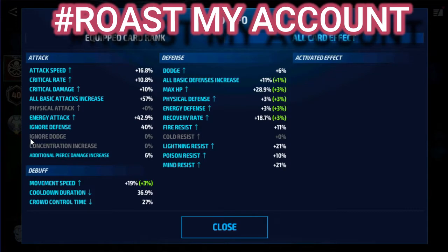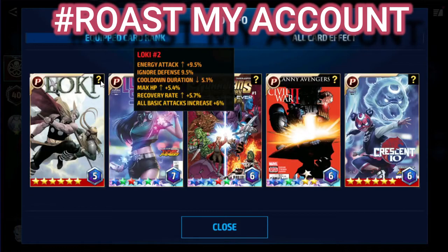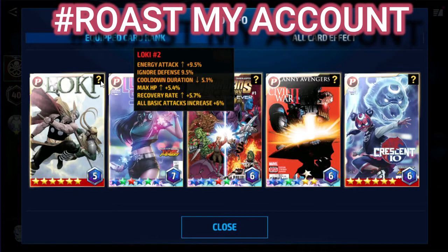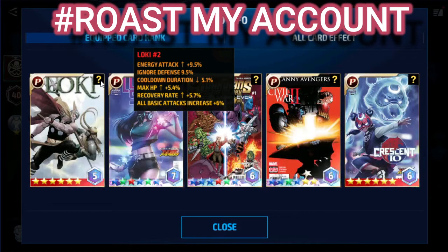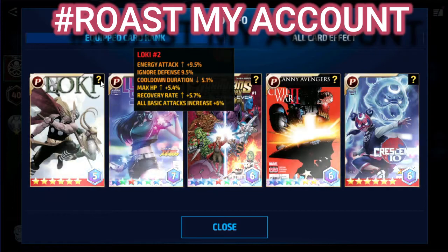I know energy attack is what we need most of the time, but I think you should work on your cards to get physical attack too. Now let's check his individual card stats one by one. First we have Loki number 2 — good card for beginners, but after a few months of play this card is going to lose value because it doesn't have all attack on its fixed stat and you can't roll both attacks at the same time on this card.